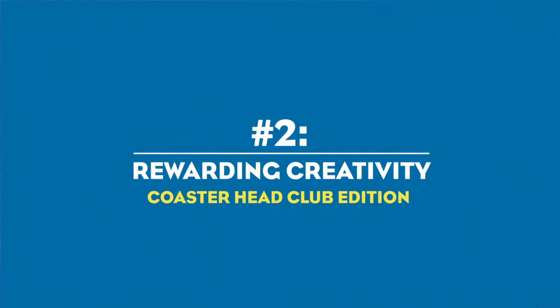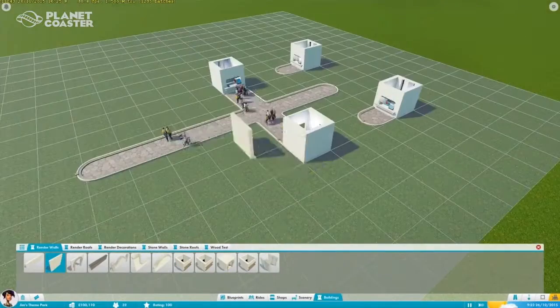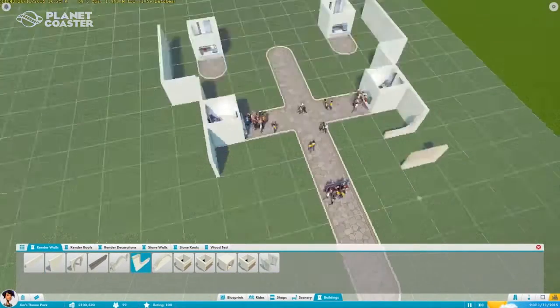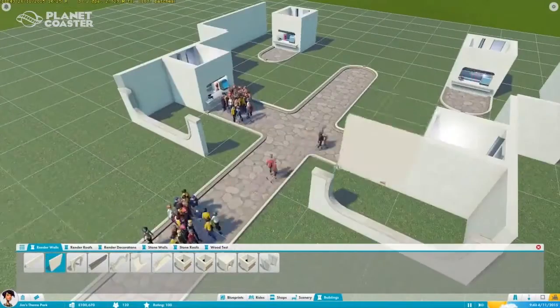Modular building is a very clunky word for what ultimately is a very free tool within Planet Coaster, allowing you to create fast ways of the world exactly in the way that you would want them to be made and to integrate all the pieces of a park in a way that you would never have done before.